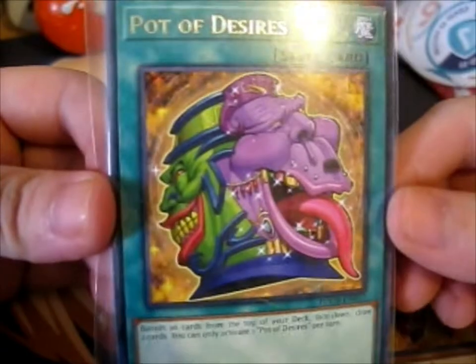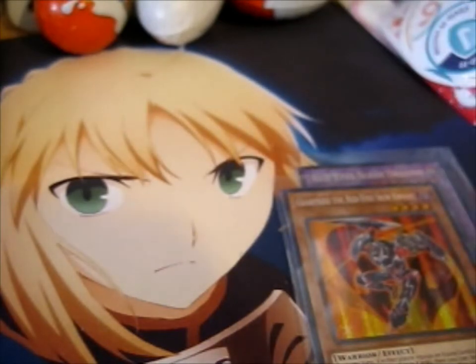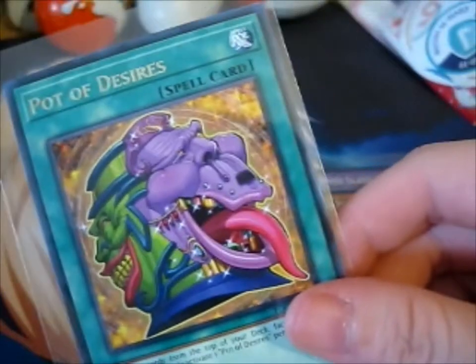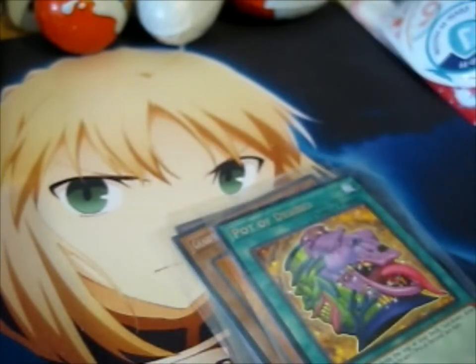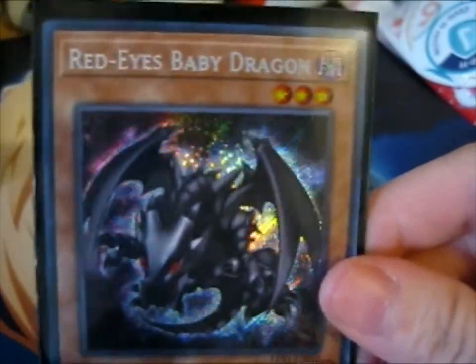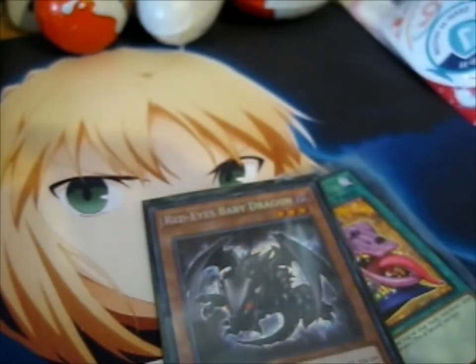Another thing — it has loads and loads of different pots, you know? So like a Pot of Greed, a Pot of Avarice, and a Pot of Desires. And I think there's another pot, I think — I can't remember. But anyway, these are the cards, along with this one that was in part one. It's a cute Red-Eyes Baby Dragon. Anyway, thank you for watching. Subscribe for more, and hit the bell for notifications. Bye.